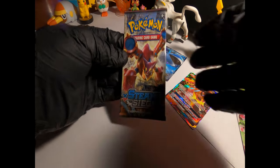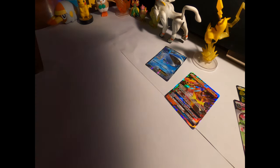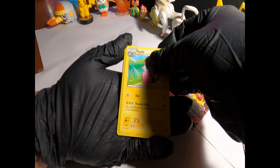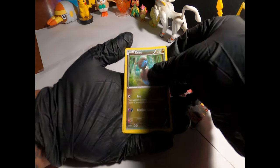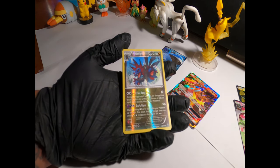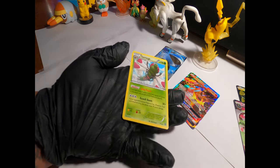That pack came through. Okay, we're down to our last three. I'm gonna go with X and Y Steam Siege. One, two, three. Lampent, Abomasnow, Flabébé — I wish I could get all three of them — Litleo, Marill, Ponyta, Dino, a Litwick, and a Vaporeon Reverse Holo. A Mega Non-Holo Rare. Alright, two more packs.